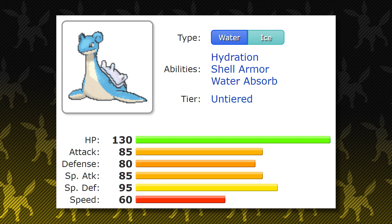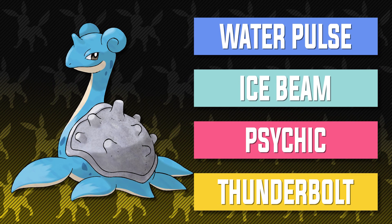Now I know Lapras isn't the most amazing Pokemon battle-wise, as its stats could be distributed a little bit better and it has a weaker movepool. However, it can still get some work done being a mixed attacker and having decent moves like Water Pulse, Ice Beam, Psychic, and Thunderbolt. All in all, Lapras is just a great Pokemon and I think just its presence was enough to have me excited to play through Kanto.